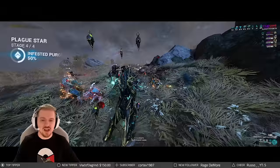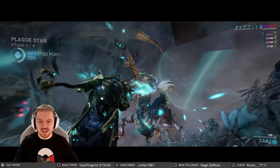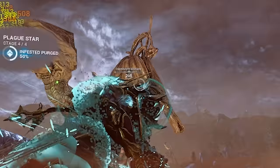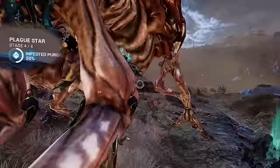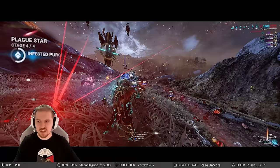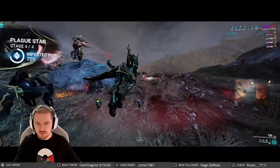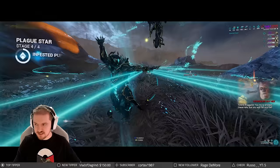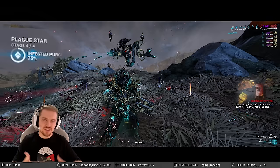Rinse and repeat again. Our Wisp is armor stripping using Pillage. Build your weapons with flat corrosive using the 90% mods, not the 60s. Two people on the hard head, one each on the other heads — help your team as fast as you can. Make sure your weapon has a huge magazine or fast reload or both. At 75%, stop DPS and rinse and repeat. Essentially, this is the whole mission.